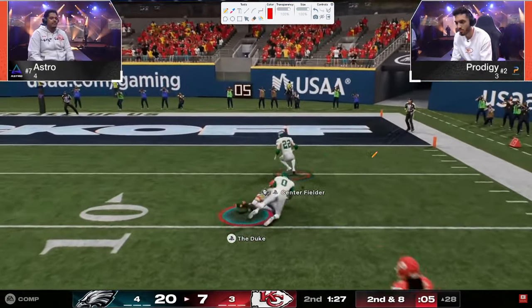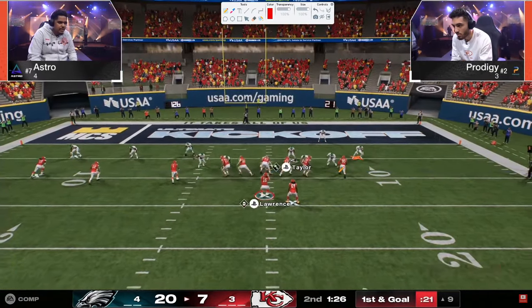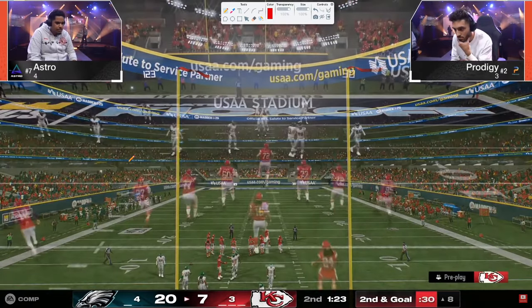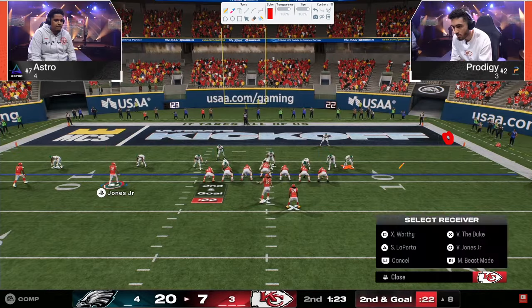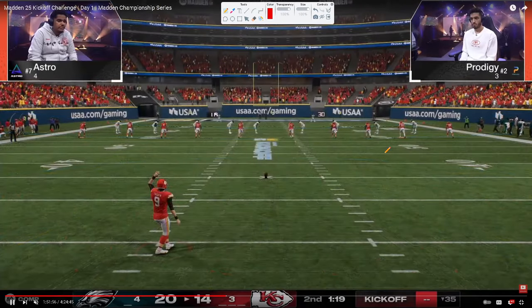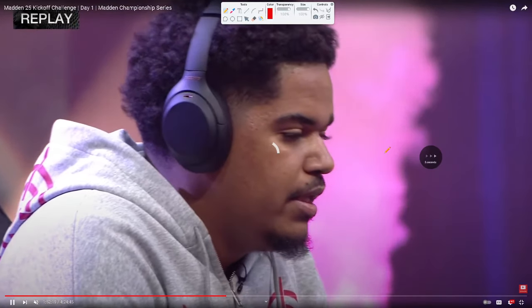I'm starting to notice that the hot route master post on the outside receiver — if you don't stem him and just hot route a post and snap the ball — that post is probably one of the best man-beating routes in the game. The Raiders book also has pretty good runs and a slot offset. Love this stemmed corner on a level sail — trying to get this short corner to the corner. If it's cloud, we throw the running back and try to turn upfield — running back's open, touchdown. That's a big drive for Prodigy.